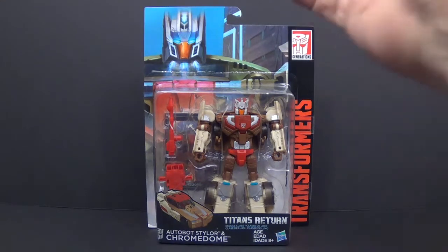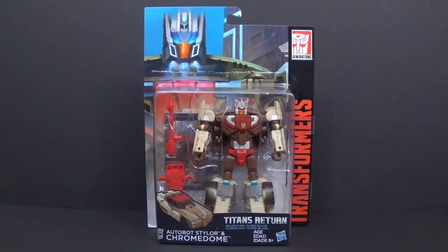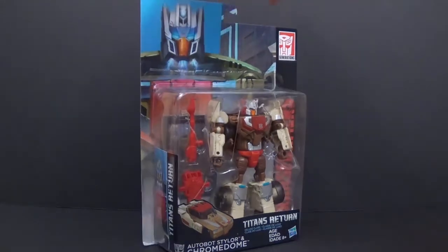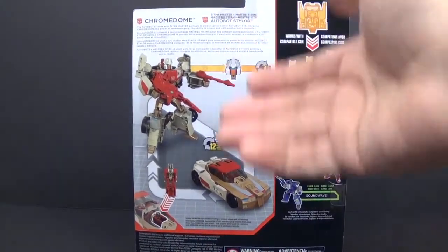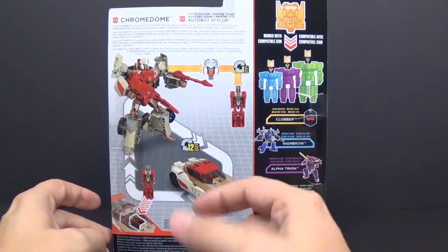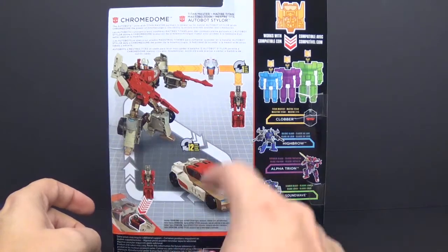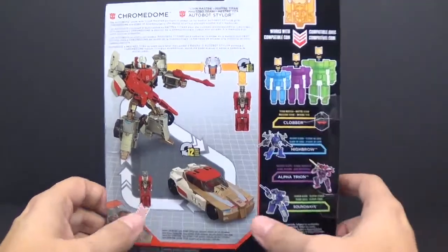Just looking at the package, you can see the figure here along with his weapons. You'll notice that this weapon looks very familiar — I'll go into that when we get to the transformation. And looking at the card here, you can see a picture of him on there. On the back, we have him in his different modes. It says it takes 12 steps to get him from robot to vehicle mode.